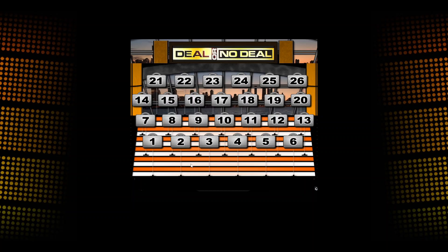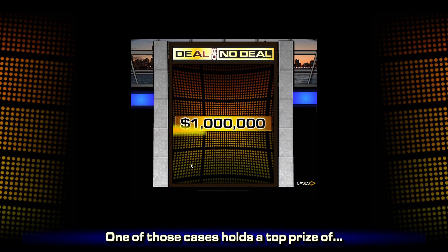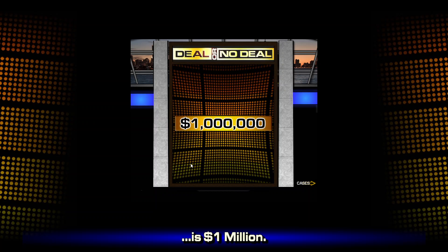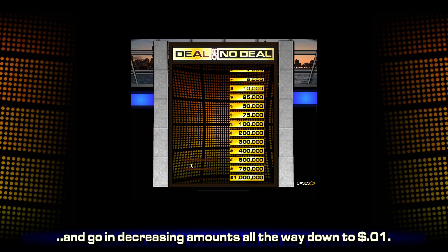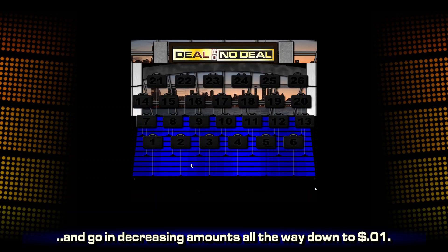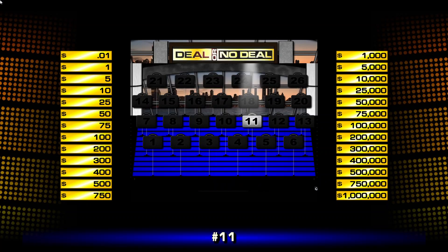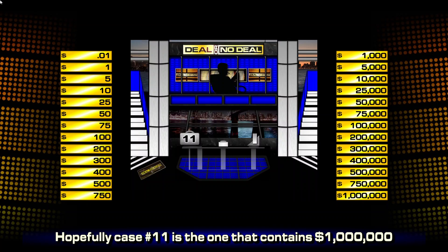Here is how the game works. There are 26 numbered cases, each of those 26 cases holding different amounts of money. One of those cases holds a top prize of $1,000,000, and that $1,000,000 goes in decreasing amounts all the way down to the penny. So I need to select the case that I believe contains the $1,000,000. That is going to be case number 11. Hopefully, case 11 is the one that contains the $1,000,000.